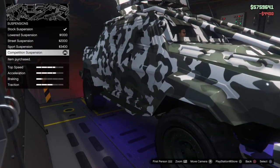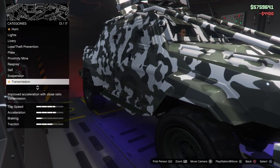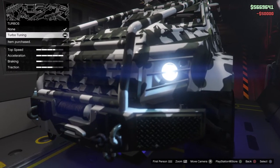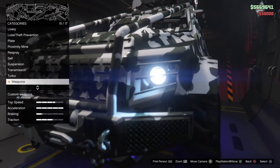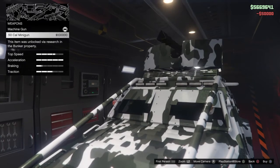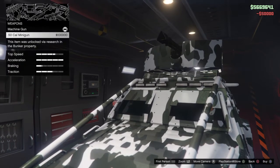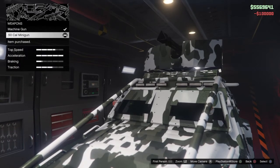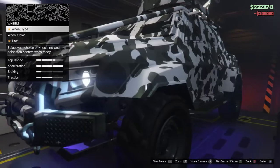Suspension — of course we're going to lower it. Competition suspension. We've got to do the transmission and a turbo. Acceleration is maxed out. Weapons: machine gun or 50 cal minigun? I think we're going to upgrade to the 50 cal minigun. Holy smokes — this thing is going to be so much better now.